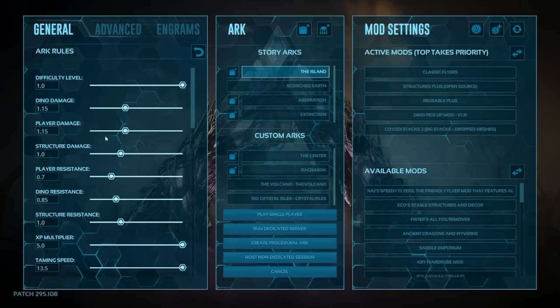A second option is Nitrado, where you pay them to host a server for you. You get more control over settings because you have access to the INI files — where you can change specific parts of the game like auto-engramming and things of that nature. One important note: your upload speed is what matters when you're hosting, not your download speed, so make sure you have a good upload to cover it.